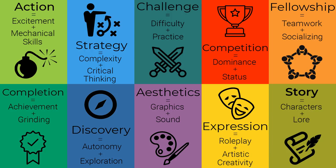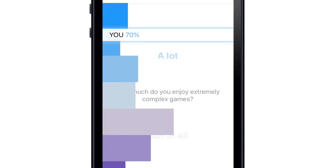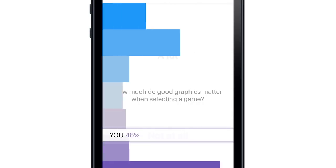We'll go through the 10 different kinds of fun that we've identified, talk about what they're measuring, interesting findings that we've had, and also a little history about the things that led up to this test. The GamerDNA test measures 10 different gaming aesthetics that are each broken down into two pieces.